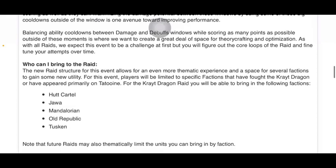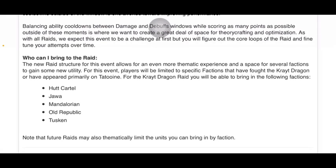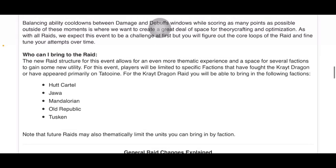Who can I bring to the raid? The new raid structure for this event allows for an even more thematic experience and a space for several factions to gain some new utility. Players will be limited to factions that have fought the Krayt Dragon or have appeared primarily on Tatooine. For the Krayt Dragon raid, you will be able to bring in the following factions: Hawk Cartel, Jabba, Mandalorian, Old Republic, and Tusken. Tusken — weak. Jabba — weak. Hawk Cartel — mid, unless you have Jabba, then it's above mid. Mandalorian — eh. Old Republic — eh. These aren't very good. Note that future raids may also thematically limit the units you can bring in by faction.